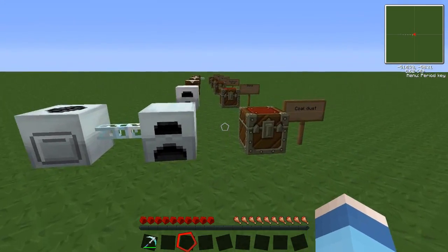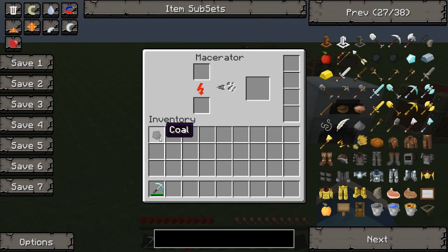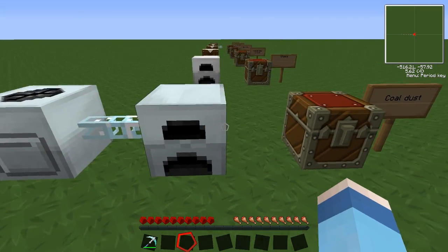So let's get stuck in. With your coal dust you're going to need yourself some coal already and a macerator, and by plonking that in there that will churn us down and get us some coal dust. We've got ourselves some coal dust — bear in mind we're going to need three of those, so you're going to need three bits of coal originally.